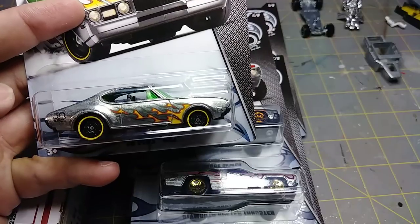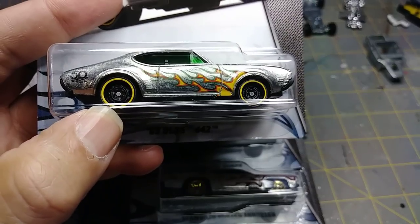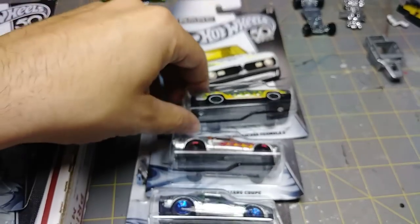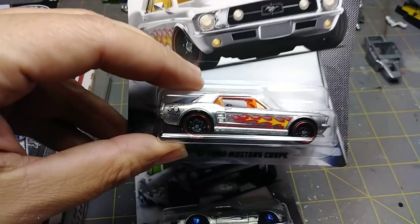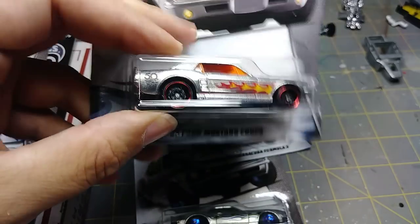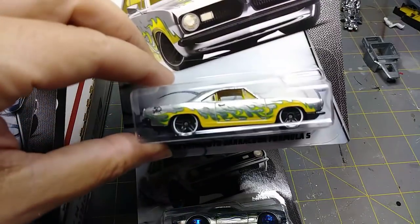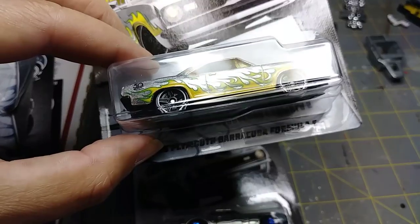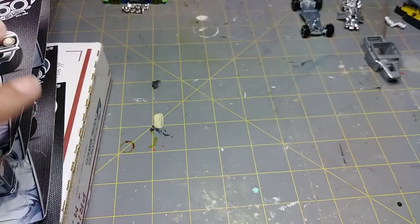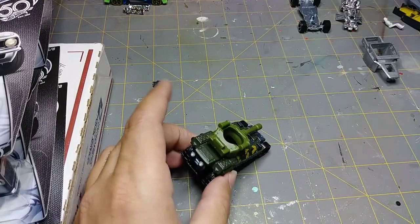One thing to notice on the 68 Olds — I do love those hubcaps. Those are wheels I probably will not replace. The Mustang Coupe has the same type of rims, really nice — maybe some dry brush work but I wouldn't change them. I like that it has the red line on it, one of my favorites. The Cuda has typical Hot Wheels rims but with a white wall, which I really like as well.